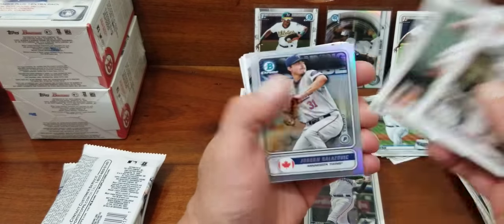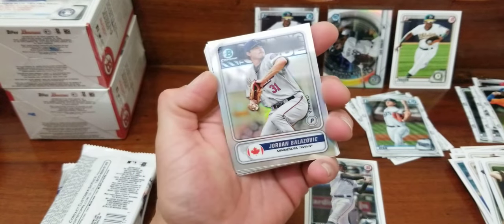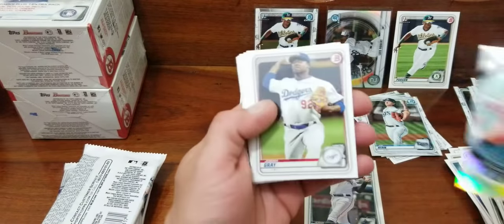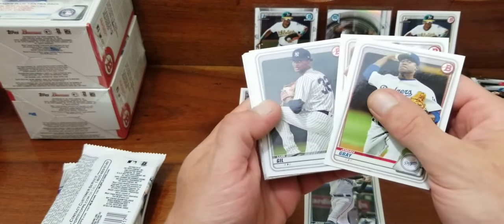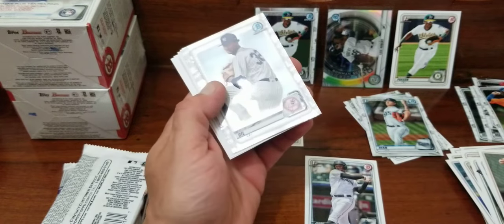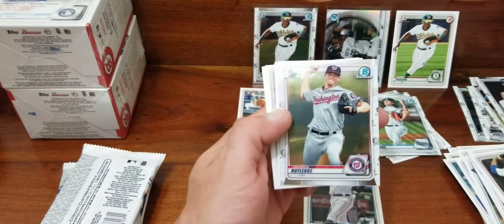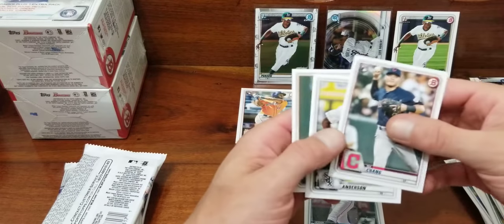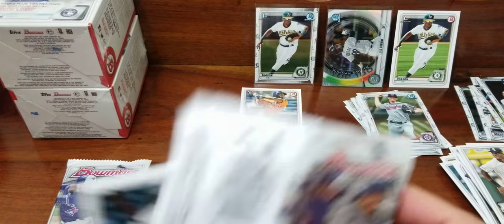I believe these are right at $11 if you get them at Meijer, not sure about Walmart — probably $10 at Walmart. One of those Spanning the Globe golds, alright. Top 100 Grayson Rodriguez. Got two inserts in that pack. Grayson, Lewis Gil — looks like two chromes. I think you usually do get two chromes. Gil, got a first of Jackson Rutledge, Ricky Chang, Tim Anderson, and Whitmerifield.